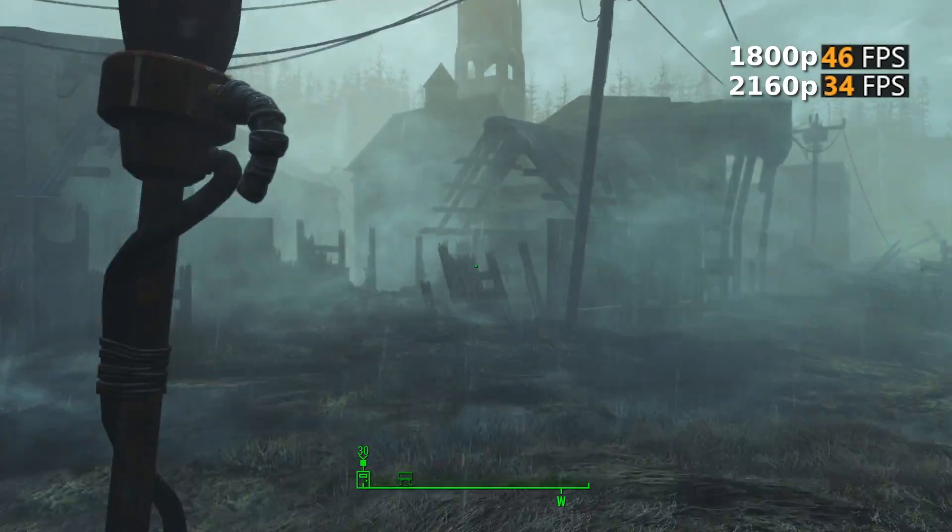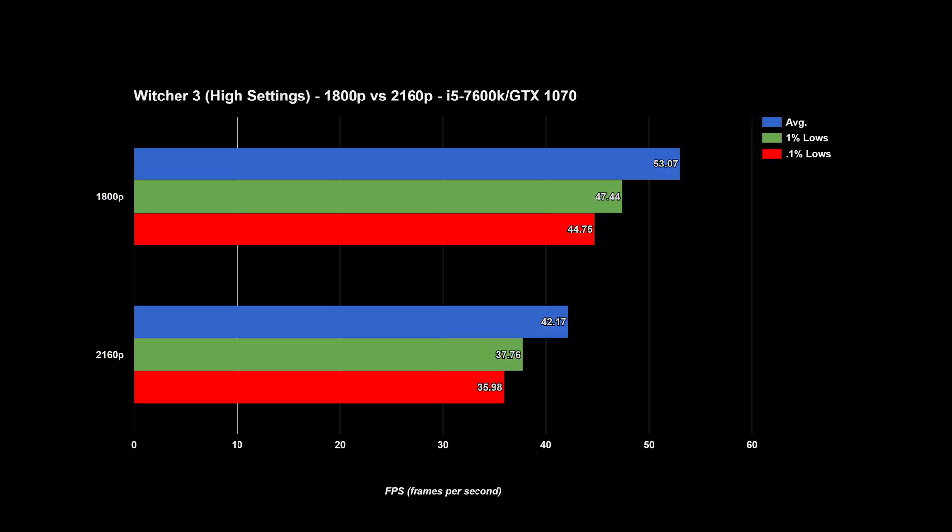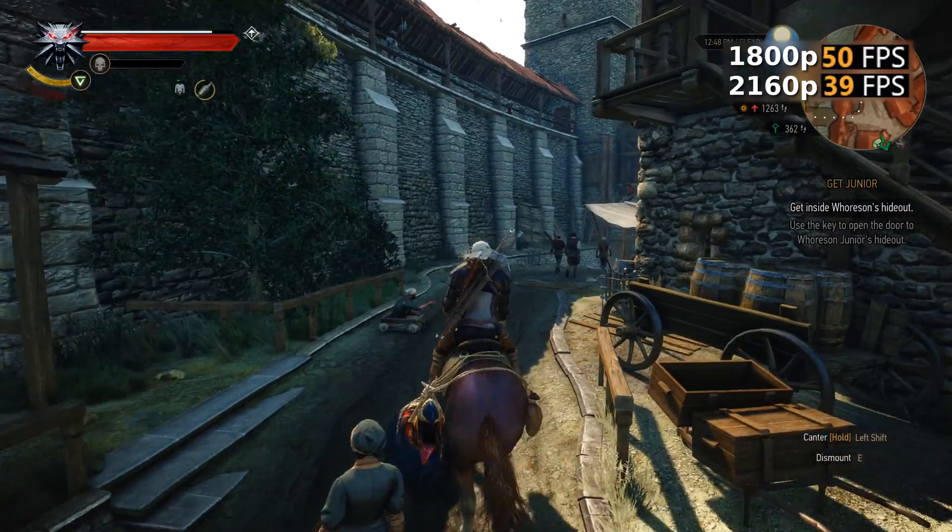The average increase in framerates by lowering the resolution to 1800p was 27%. And that 27% really gets us close to that sweet spot of 60fps, and in a few games goes a bit over that. However, the real question here is how does the over 40% decrease in pixels affect how the game looks on a 4K screen.